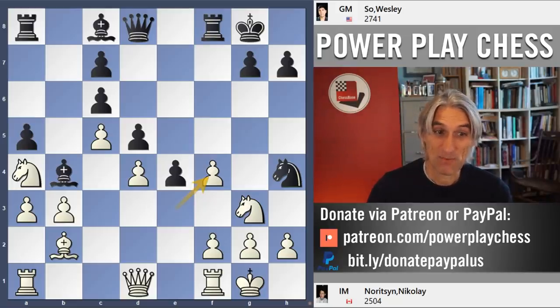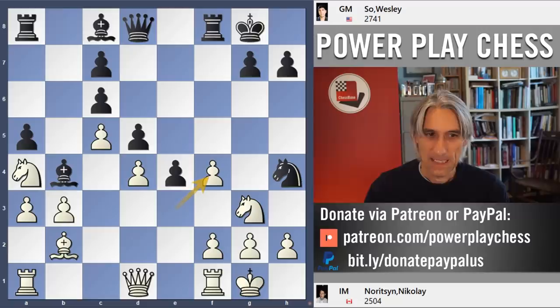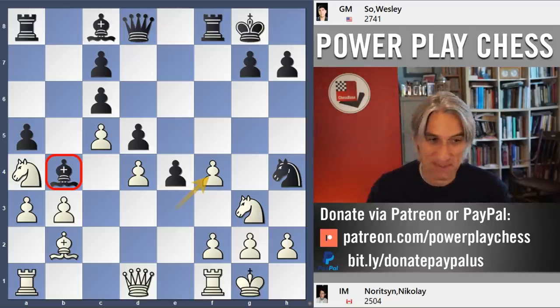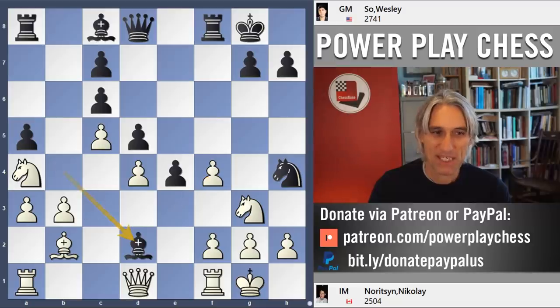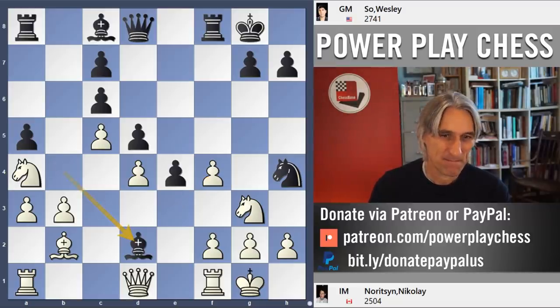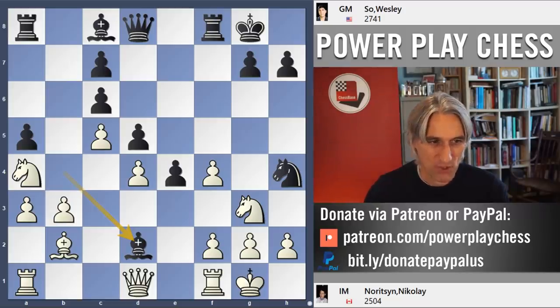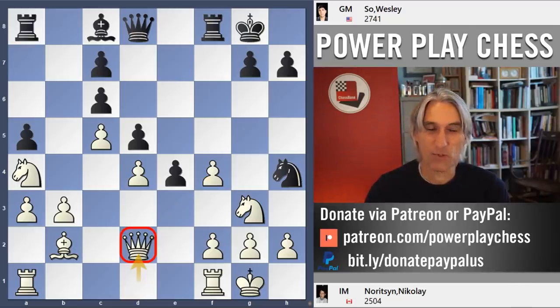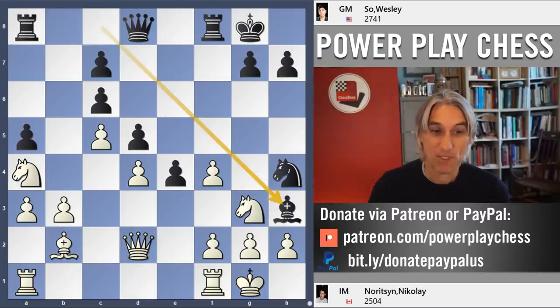Bishop h3 is a really interesting move here to force the knight into f3. But Wesley found another amazing concept. He used that bishop, which seems completely out of play and just dead wood — he played bishop d2. Fantastic idea. If that bishop manages to bounce back to f4, black recovers that pawn and has a great attack on the kingside. So queen takes bishop, and now we can see the point of dragging the queen to d2. Bishop h3.